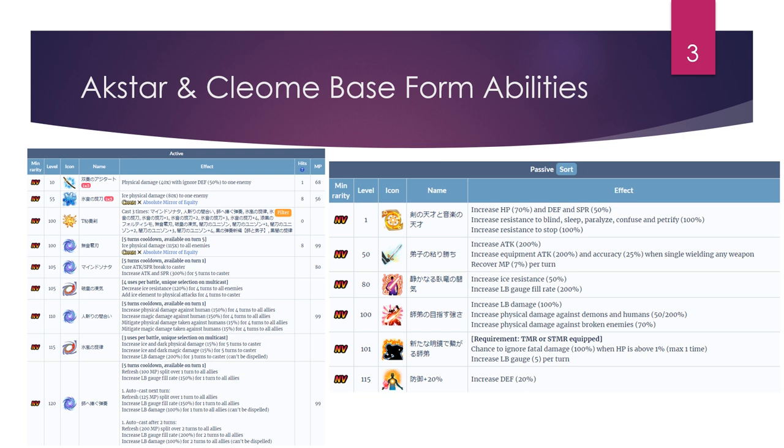They have the usual stuff for these tag units. They can increase their attack by 300, and also increase their SPR by 300 — though I'm not sure why they would need SPR since they have no SPR scaling. They can decrease ice resistance to the enemy by 120, imbue ice to themselves, and they have a 150% party human killer buff for four turns, as well as 15% damage mitigation — both magical and physical — for four turns. They can also amplify ice and dark and increase the LB fill rate by 200% for three turns.